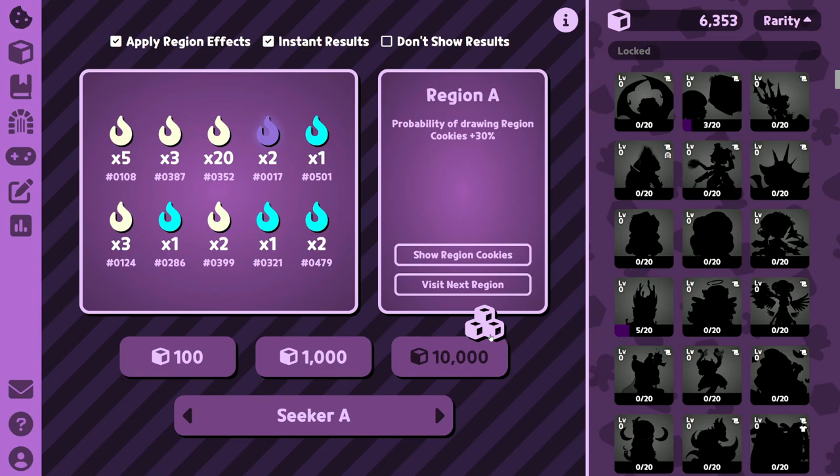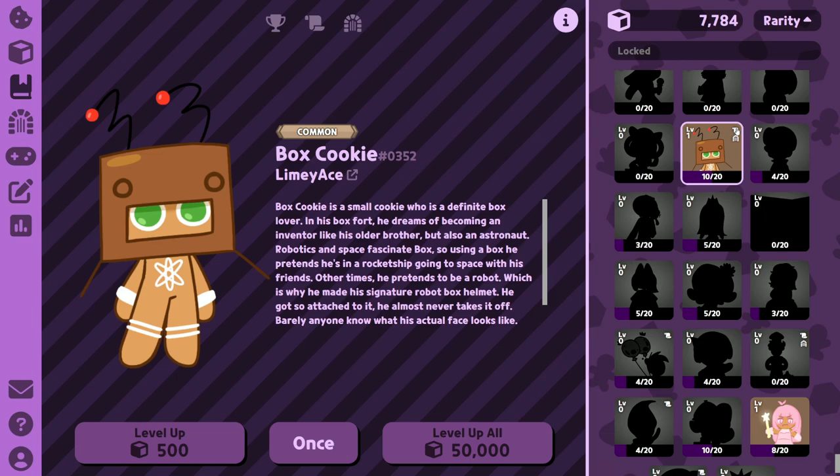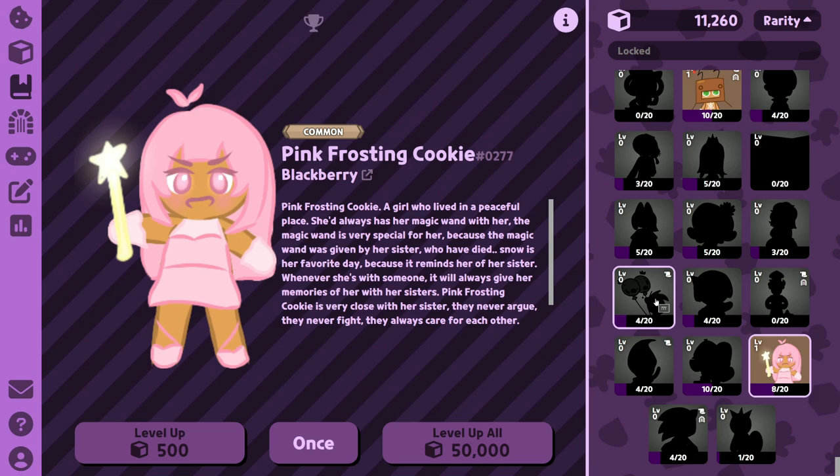Let's unlock some more — let's get some more crumbs. We're going to draw a thousand here, get 20 more crumbs, and get this cookie: Box Cookie by Limey Ace — very interesting. As you also notice, there are these little icons on the side of the cookie. They're basically extra info that the owner can choose to provide or not. All cookies have this trophy icon, which shows the top 10 highest levels from players who have that cookie. So for Pink Frosting Cookie, the top player is someone named Crumbum10, who has the cookie at level 388,000. Wow, that is something.